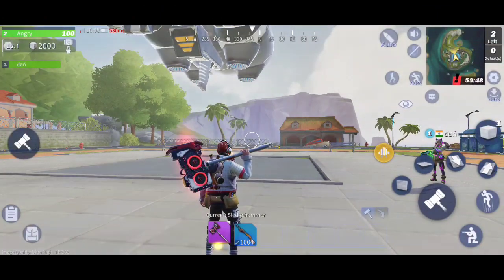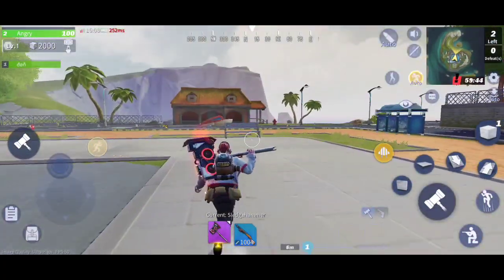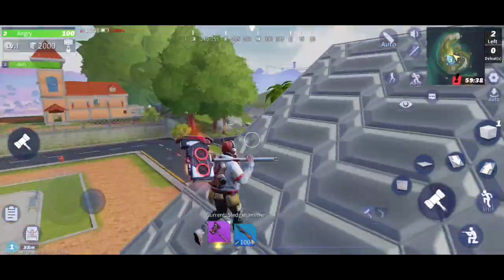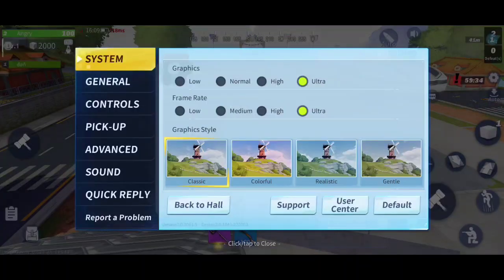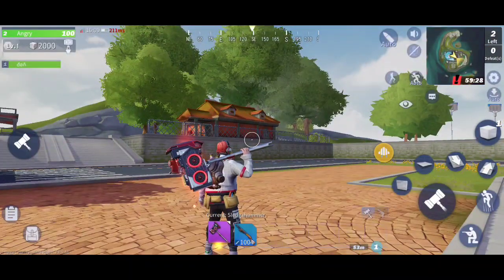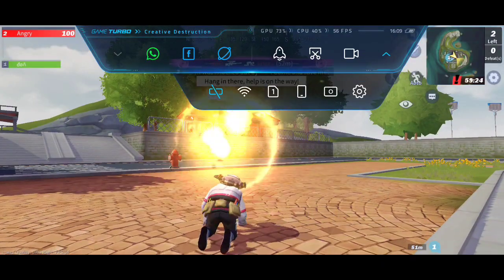Hey guys, it's me Angry and you're watching the Angry Gamer YouTube channel. My phone has a unique feature by which you can enhance the graphics of any game by 5 to 10%. You can change graphics from normal to saturated, saturated to bright, and bright to saturated plus bright. You can see the option here in Game Turbo.